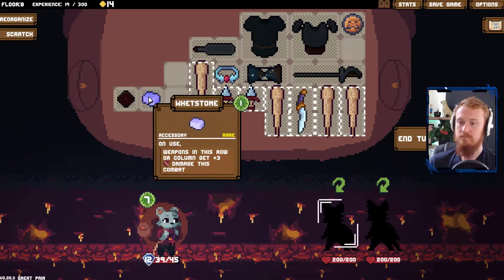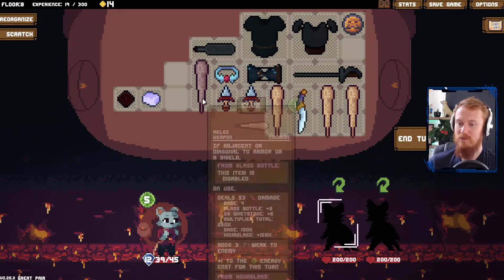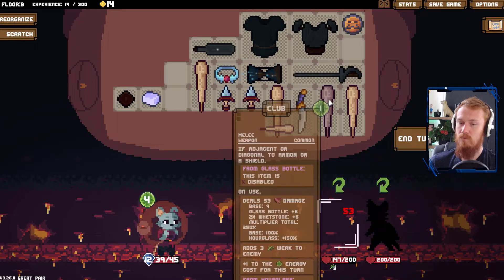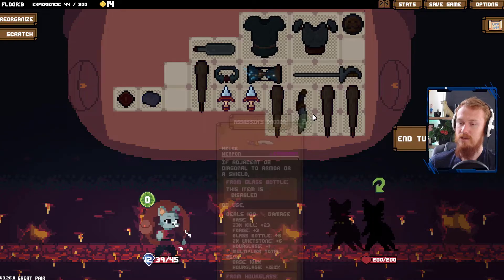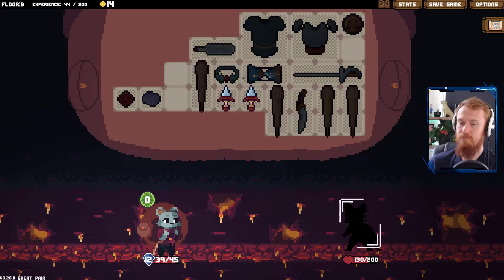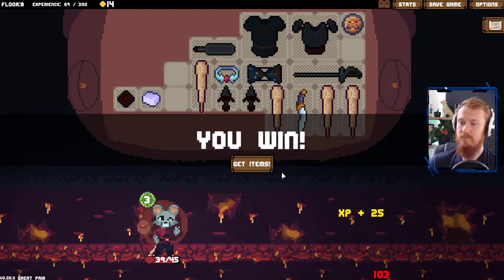Why don't we try and stack up some damage? I think that's nine damage on every weapon every single time that we use it. How much damage do we have here? 103. We can go one, two, three, and then take you out. That's even quite a bit of overkill. We then throw some shivs at you. And then the same — we just take you out again. Easy.